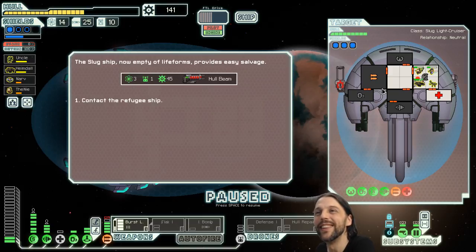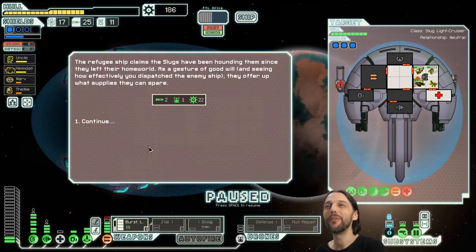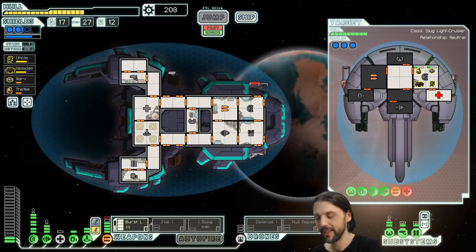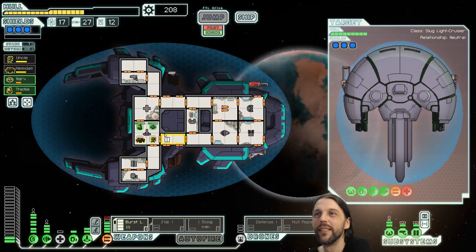The slug ship, now empty of life forms, provides easy salvage — a holiday. 45 scraps, a drone part, and three fuel — possible double reward! The refugee ship claims the slugs have been hounding them since they left the home world. As a gesture of goodwill, seeing how effectively you dispatched the enemy ship, they offer up what supplies they can spare — more missiles, drone parts, and 22 scraps on top of that. Wonderful — I'm having a good day here right now. Good day to you, we'll see each other tomorrow.